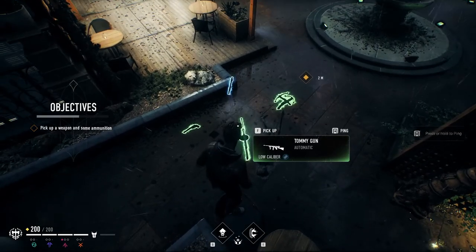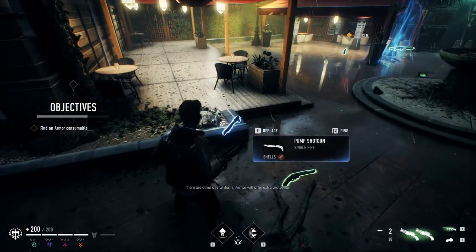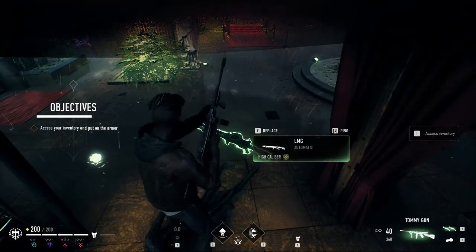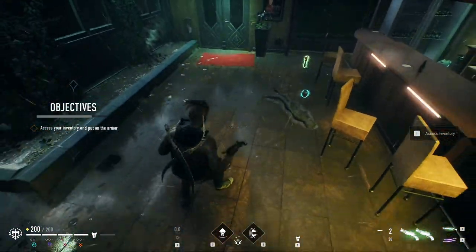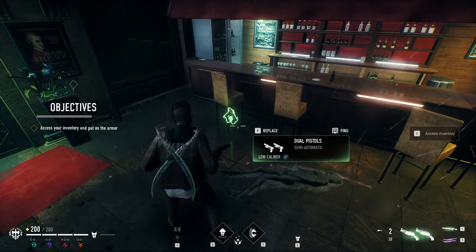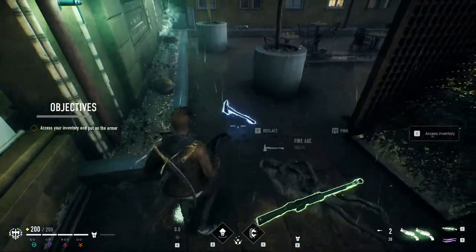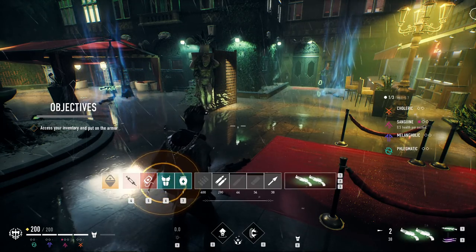Let's see what we got here — tommy gun, revolver, dual crossbows, shotgun. Now we're gonna do dual crossbows. Armor. Whoa, LMG — more like OMG! We got melee, gas neutralizer — not sure what that does. Dual pistols — I like the revolvers more. And an LMG. Blood bag, fire axe. I'm good with what I got.